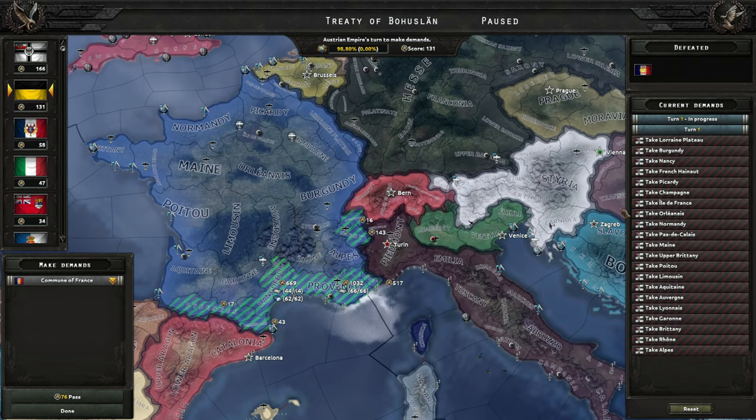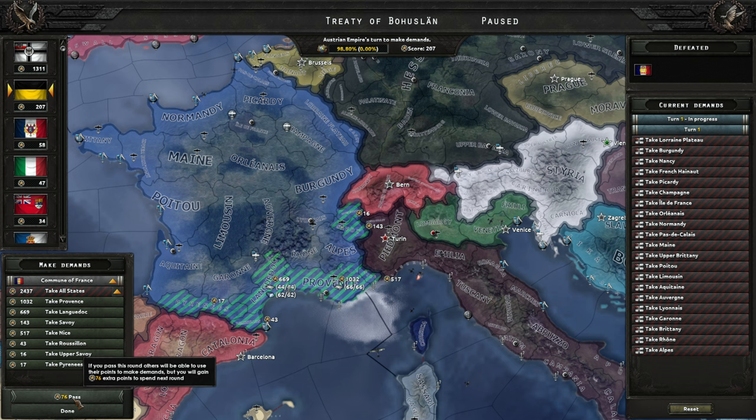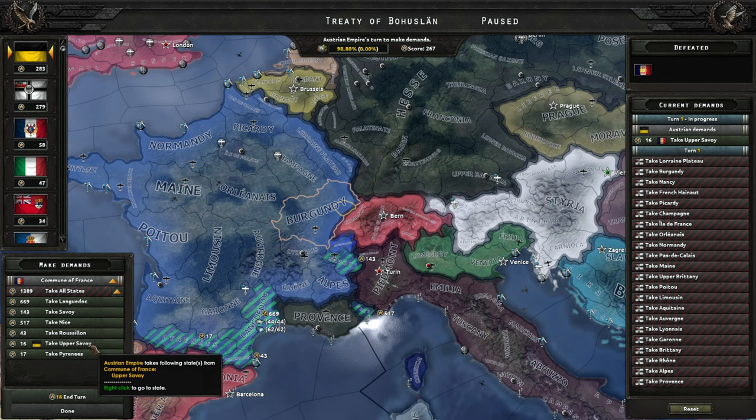Looks like the Germans are going to take everything in the south. I would really like to know what the situation looks like as far as production goes. I do not have the points to really take much either — we are going to have to pass for now. Germany has got all the points. So what can I take? I do not really border anything — that is kind of the problem here.